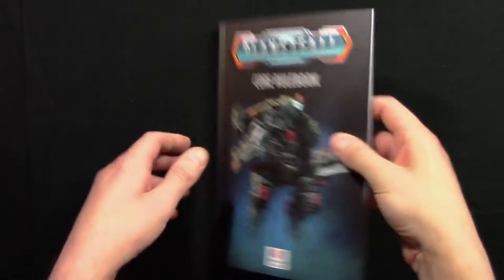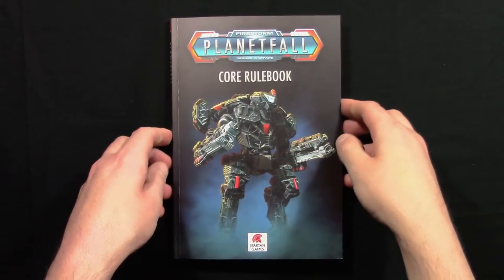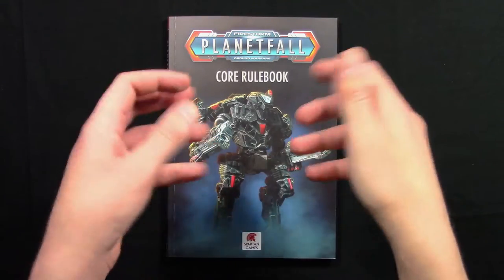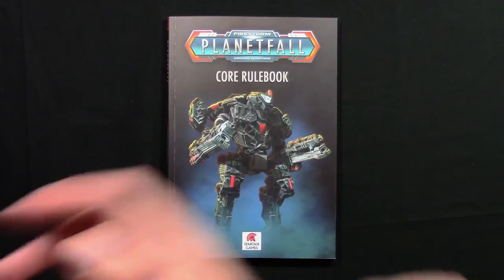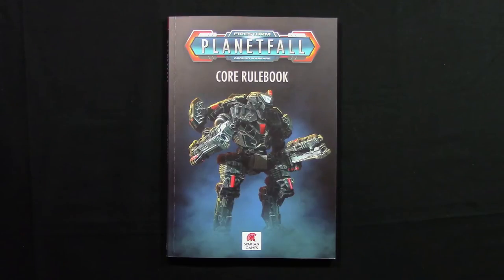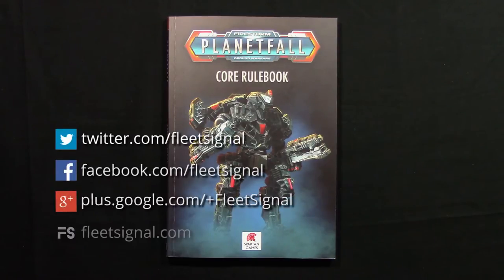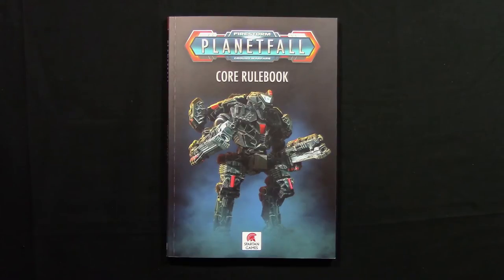And then we get to the back cover — so that is the Firestorm Planetfall Core Rulebook. Hopefully that's given you a good look at what the rulebook looks like both inside and outside. Give this video a thumbs up or down depending on how you feel about it, consider subscribing to stay up to date, and don't forget to check out Fleet Signal on social media and FleetSignal.com. Until next time, see ya!